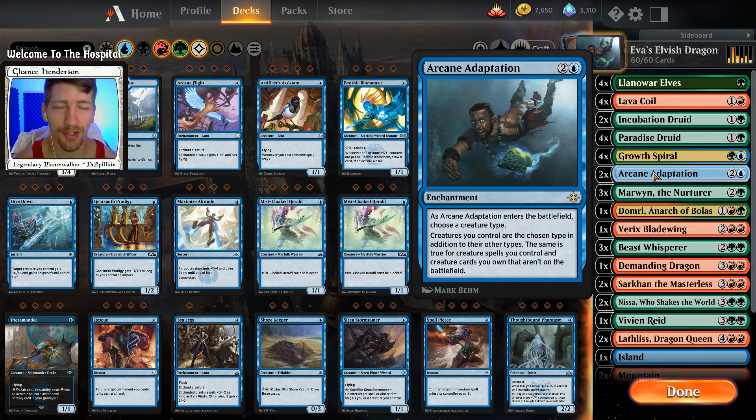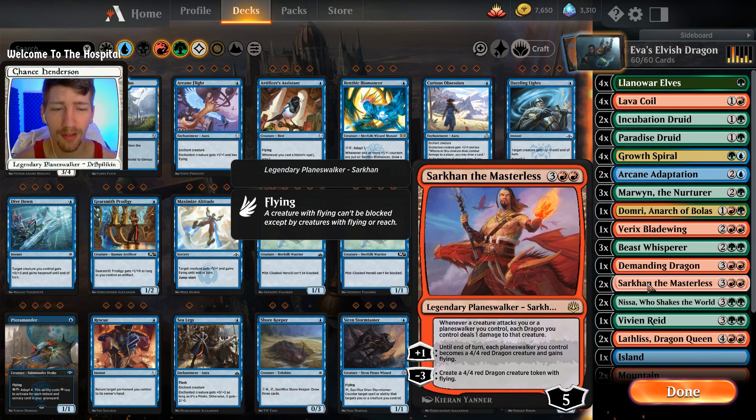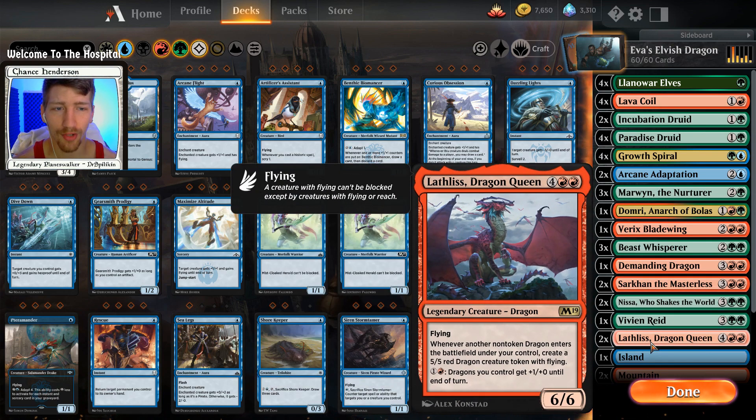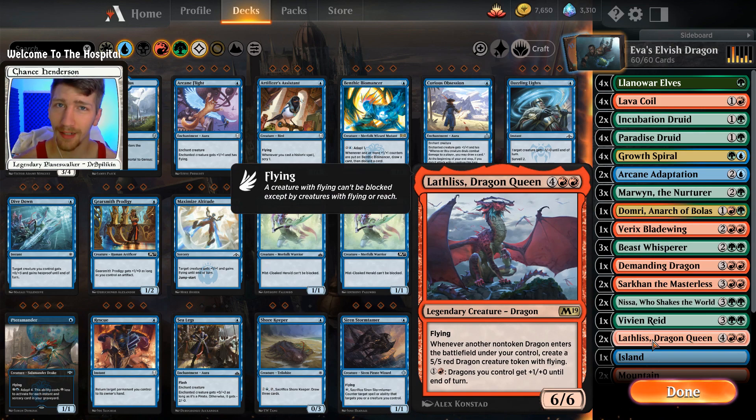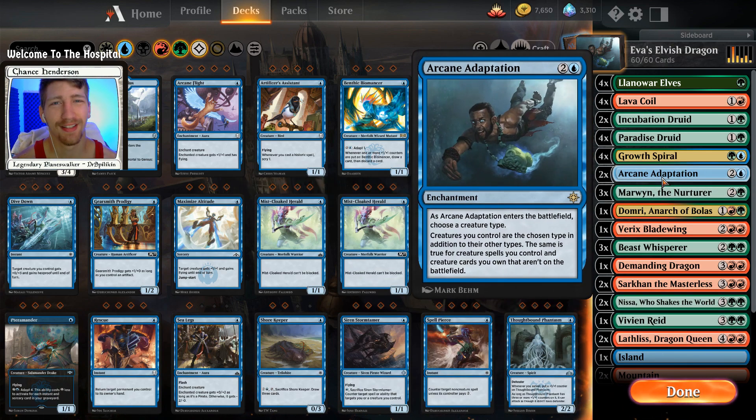As Arcane Adaptation enters the battlefield, we choose a creature type - obviously we're choosing dragons. Every creature we have is going to become a dragon as well. They won't gain flying or anything like that - their type is just going to be dragon. This means that on things like Sarkhan, for every elf we have down, his passive will proc as well. So if we have six elves down and they go to swing in, considering they're all dragons with Arcane Adaptation, that's six things dealing damage to each of their creatures. Furthermore, if we have Lathliss the Dragon Queen down and Arcane Adaptation, every time we play an elf it counts as playing a dragon, so we get another 5/5 red dragon token off of each elf we play.